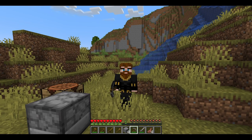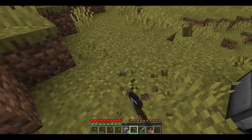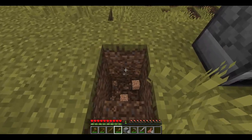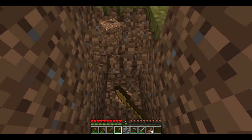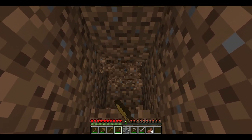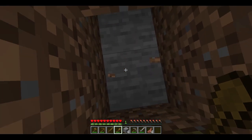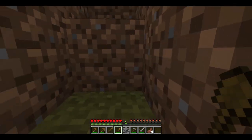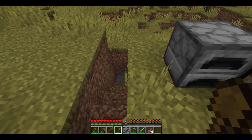One tip for beginner players: if you do not have stone available around you like the stone we have in the cliff behind us, you can always dig down and you should find stone within three or four blocks down. Just make sure not to dig straight down because you might fall into a cave, and that wouldn't be good. You can see there we found some stone and you can use that to create cobblestone.